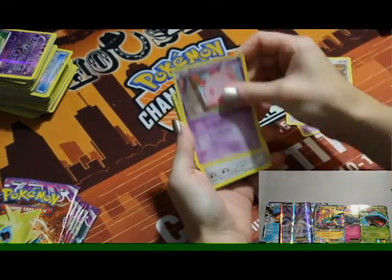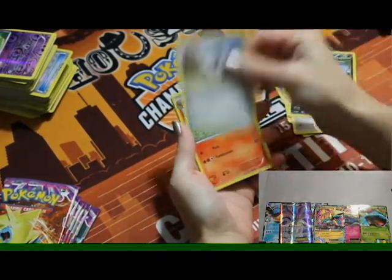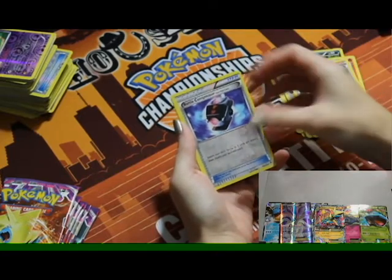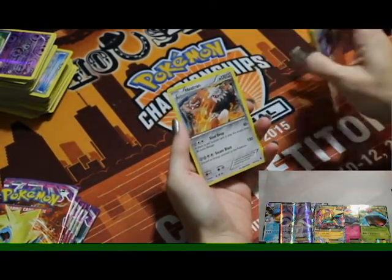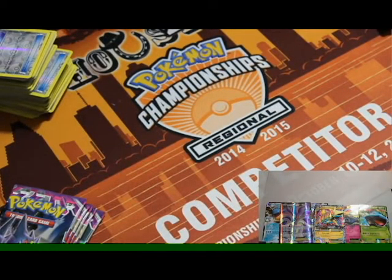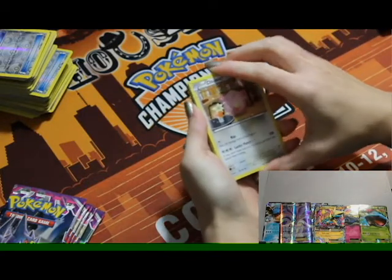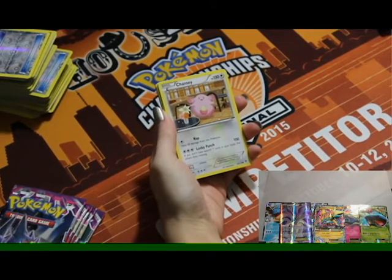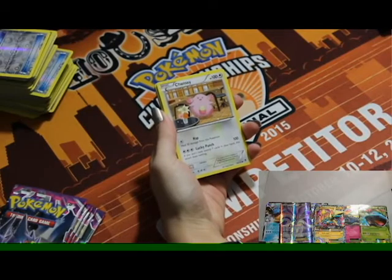Sixth pack: Pumpkaboo, Chansey, Muna, Bronzor, Purrloin, Klefki, Klefthinder, AZ Trainer, reverse holo Battle Compressor, and Heatran. The reverse trainers in this set are probably the best trainer pulls you can have — Reverse Holo AZ, Reverse Holo Battle Compressor, VS Seeker, Robo Substitute, Sycamore, or even Reverse Holo Double Colorless Energy. They're all in this set, which makes it pretty cool.